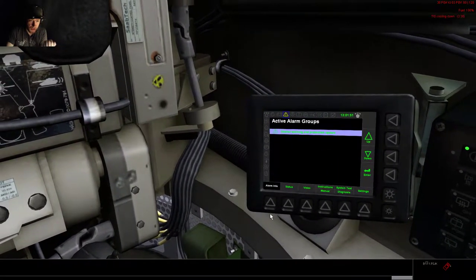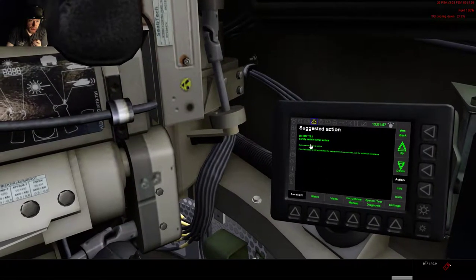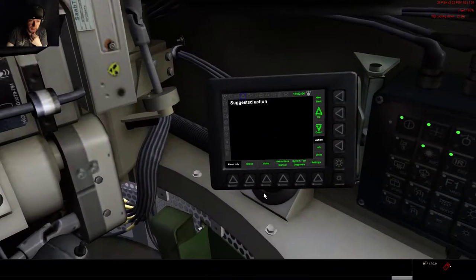If you run into problems, you can always use alarm info and see that. Save this with stored active. Let's click that and see what happens. Everything is — hey, back to status. That's a handy trick.